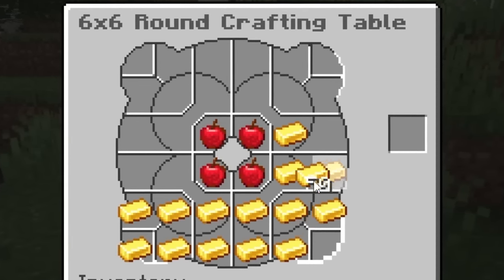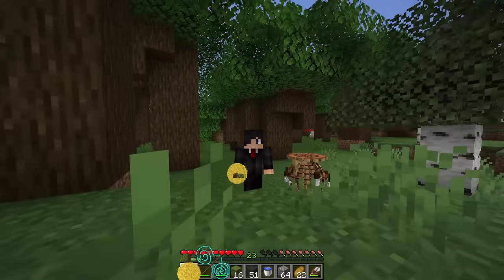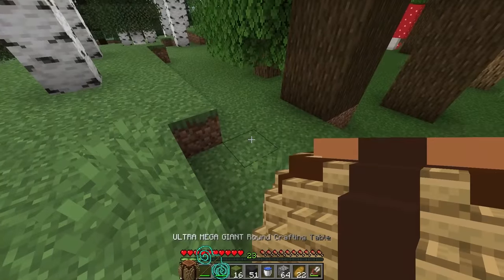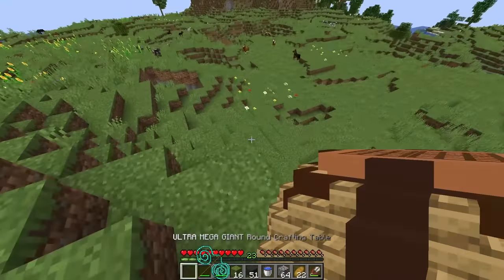For the craft, we put the apples right there and then everything else is gonna be gold ingots. This is a crazy table right now, but there it is — the roundest golden apple! Do I eat it? I guess I do — let's eat that and get literally every potion effect. Then we got the ultra mega giant round crafting table. Wait, is that not the ultimate round table? What the heck is this?